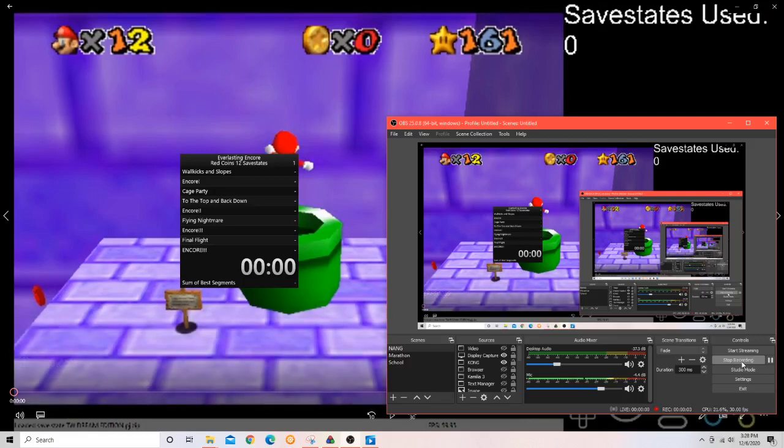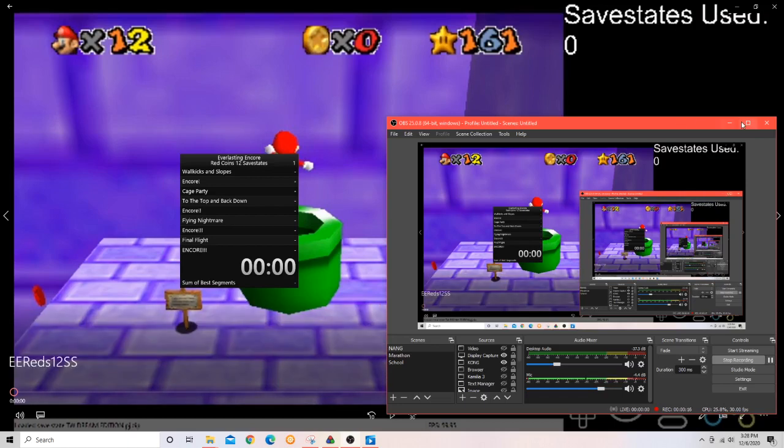Hello everybody. My name is Pluto, as you all know. As you can see, this is a bit of a different style video. I present to you a 12 save states — you can call it a theory test, it's more of a save state playthrough of Everlasting Encore Reds. Let's just get right into this.